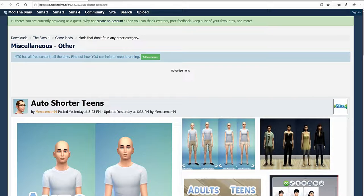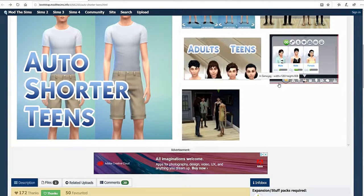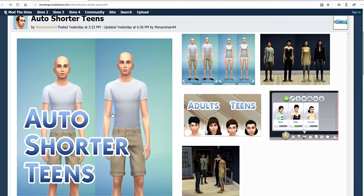All you need to do for this mod is drop it into your mods folder and then it does all of the work for you. It will change the height of your teen sims so they are shorter than adults and you don't even have to think about it.